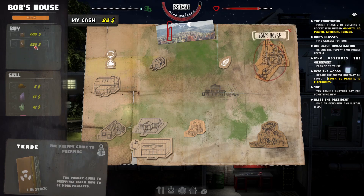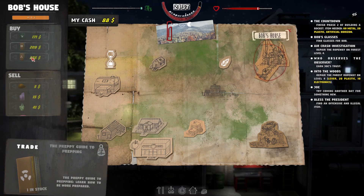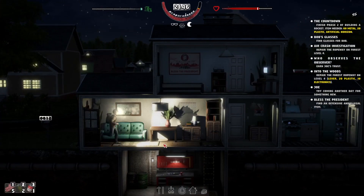Now we've got his books open: Assured Destruction - learn how to be more effective in combat; and Prepping - learn how to be more prepared. That sounds cool. Bob's got a load of stuff. We kind of need to work on leveling everybody else up - that's good.